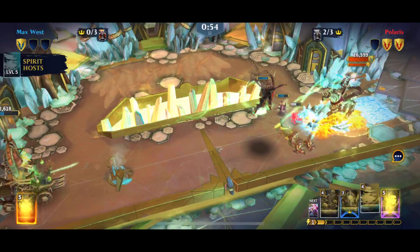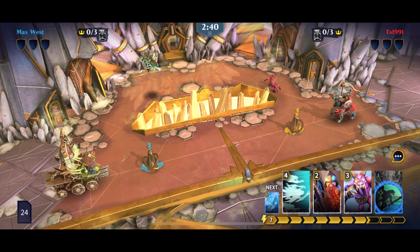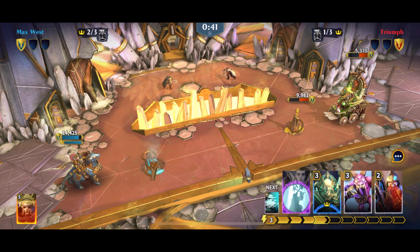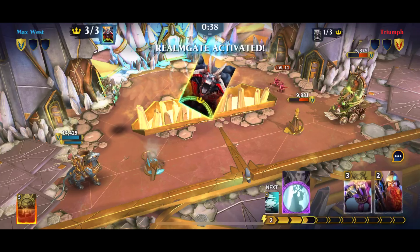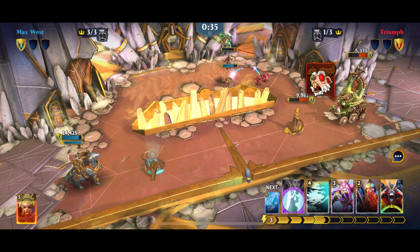The actual battlefield has two routes along which you can send your units towards your enemy. The longer one has along its path a realm gate that activates after three of your units classified as heroes pass it. Once activated, you gain a realm monster card that doesn't cost power to deploy and is fairly strong.